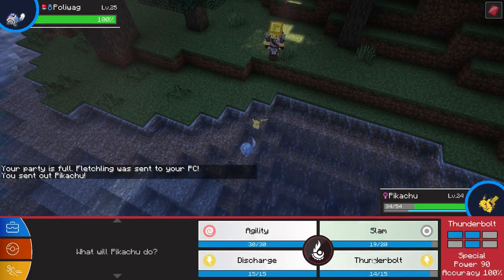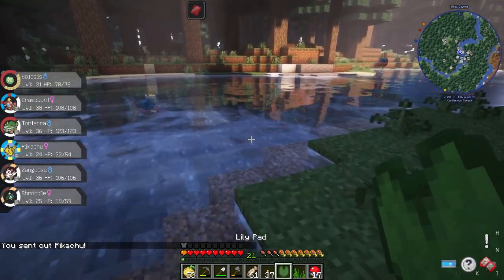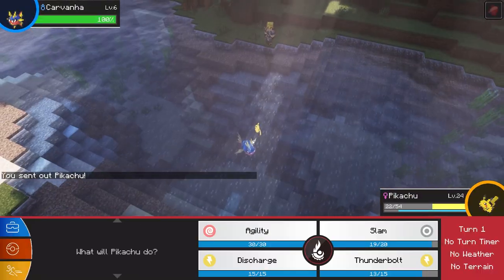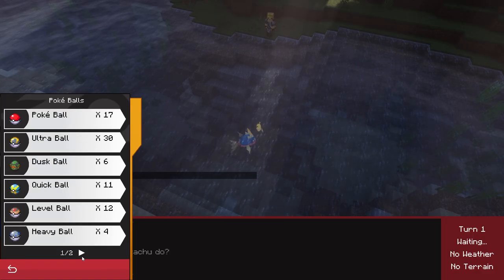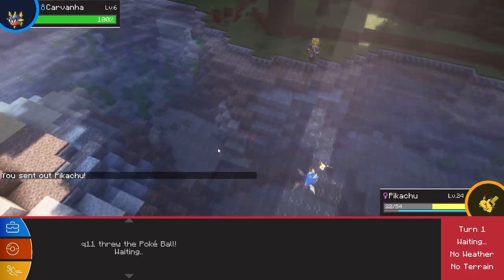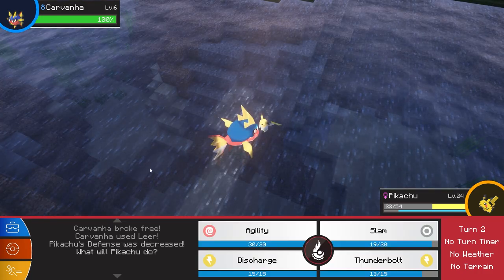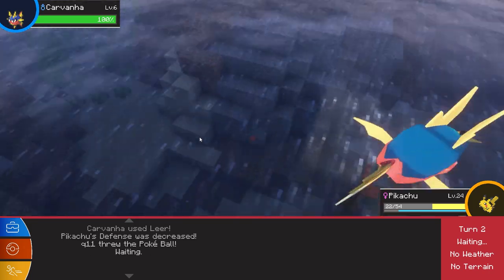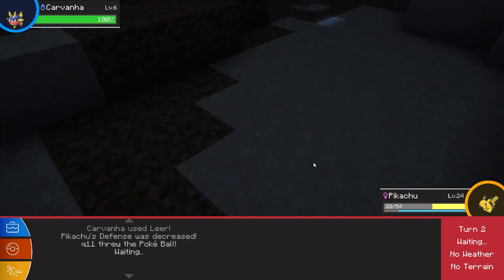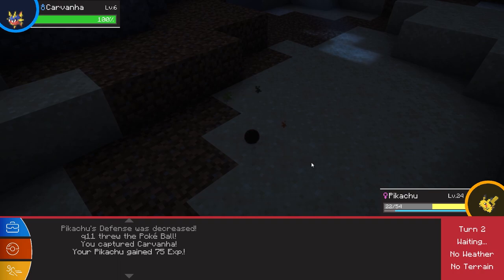That was a Poliwag — I do have a Poliwag already, so we need to destroy it. Do I have Karrablast as well? I see one seeking me — do I have you? It's level six. I will not use a Dive Ball, I'll just use a regular Poké Ball. This thing's level six. I could use a Dive Ball and probably catch it, but I won't waste it — we don't have many Dive Balls and they're very expensive.